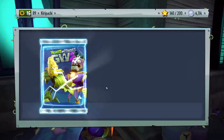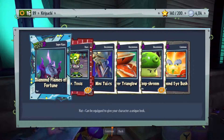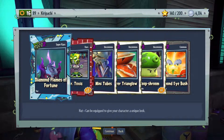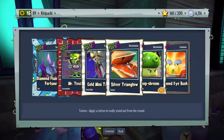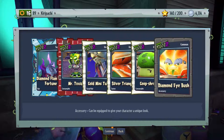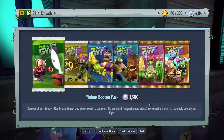Last one for now. Diamond flames of fortune - it's been a while since I've seen the flames of fortune but I still love the way it looks. Just a toxic, three of them. Gold mini tubes, silver triangle, goop shroom, and diamond eye bush. All right, pretty good. That's going to do it for now guys - we got another legendary hat, woohoo! See you soon guys.